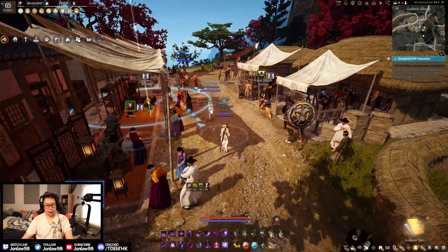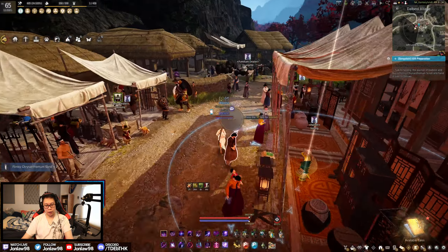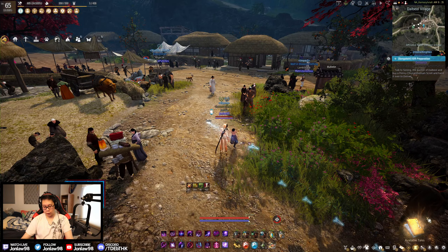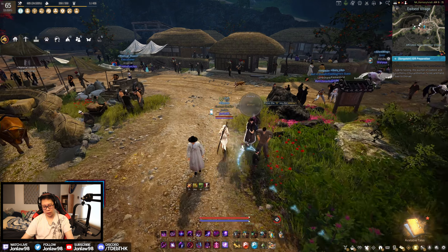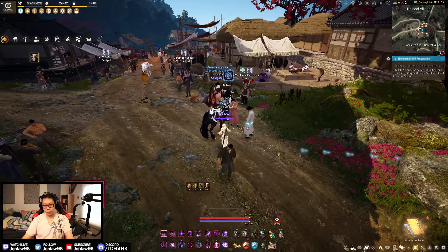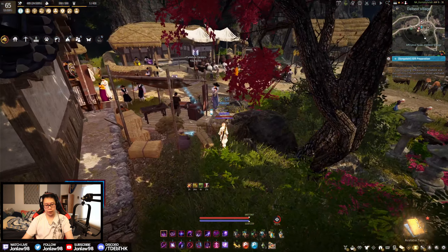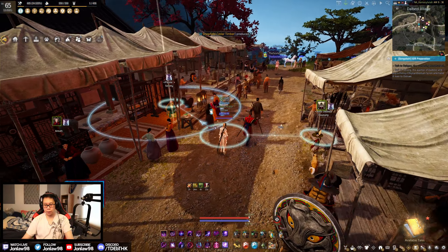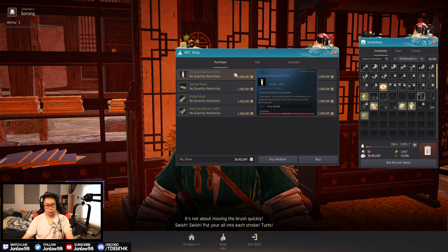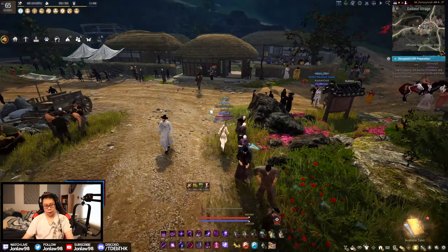This town has so many NPCs — like on the level of Calpheon. Oh, these are like the boss rush things! Buy a flimsy chrysanthemum scroll and hand it over. Bro, that's a lot of silver — five million.